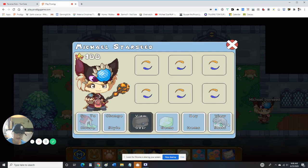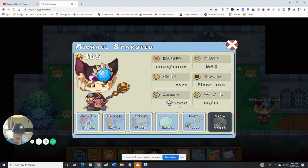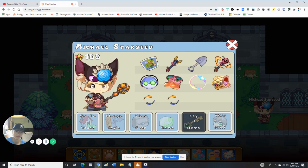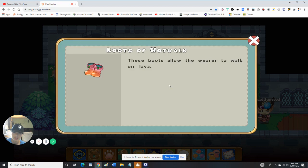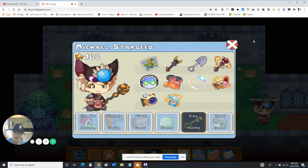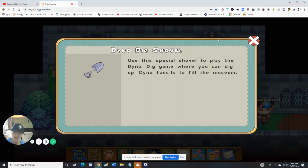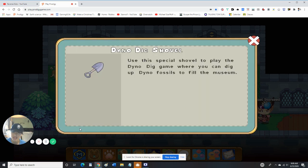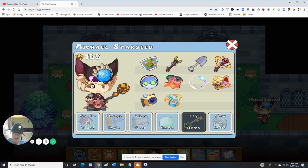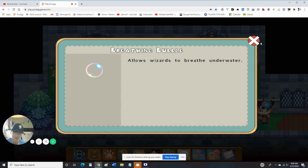Let me check if I have everything I need first. I'll need this Academy Amulet — it'll allow me to enter the Academy. Got these when I was at Bonfire Spire. I got the Shovel. I got this from completing a quest, but at Down and Dig Oasis you can't complete quests there anymore.